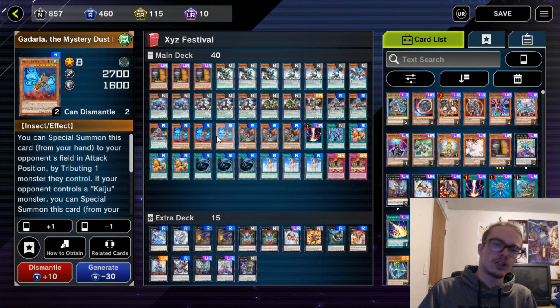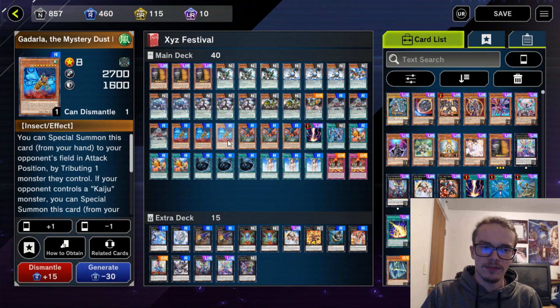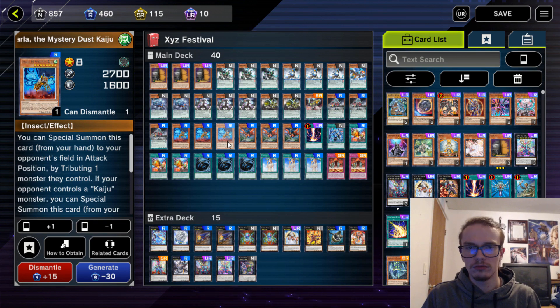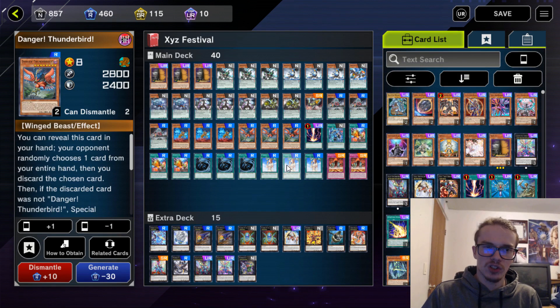We also have Gadarla and Danger! Thunderbird! The reason for these is — it's Kaiju. You know, dealing with big boss monsters, it makes sense. And then Thunderbird is sometimes just a free special summon of a 2800 body. That's mostly it, it's just nice.